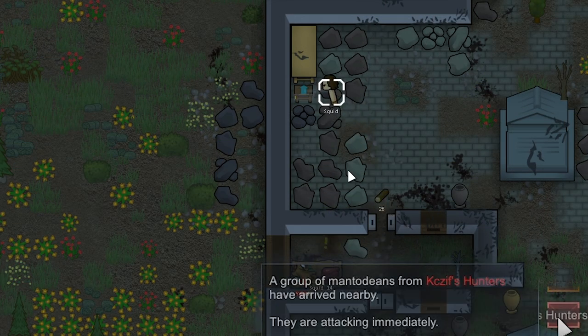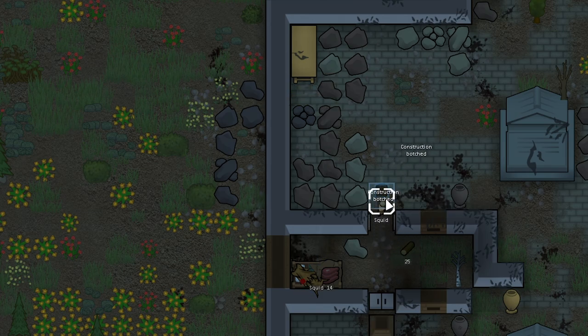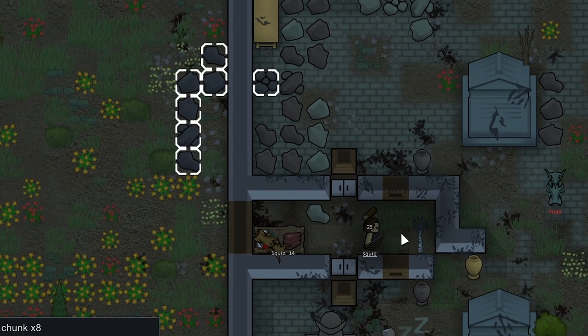It's unfortunate we can't move him because Squid's going to see that body and that's going to upset him. And we're getting raided again — this is not good. They're attacking immediately. We're going to grab our precious stool, bring that thing inside, and then wall up these doors. We botched two walls in a row and then finally finished it. Yeah, he's going to observe the corpse in a second here — there's nothing we can do about it. Negative four mood for observing corpse. Here comes the next raider.